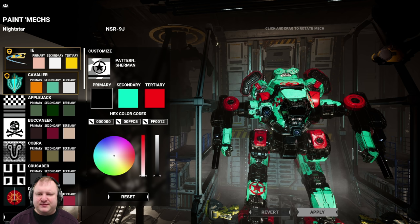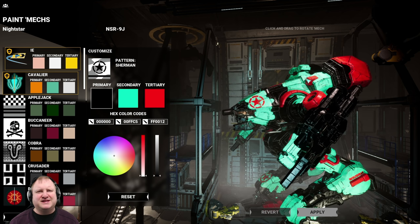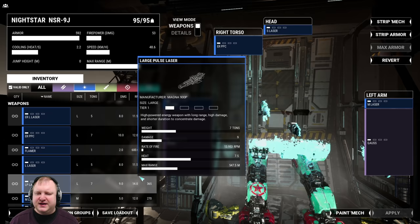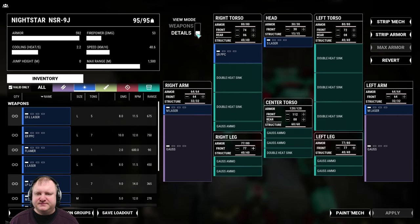A pair of Gauss Rifles supplemented with an ERPPC give it unprecedented long-range capabilities, and that's exactly what this thing will do. This is going to be a Sniper Nightstar with a little bit of point defense on top of it. Let's jump right into the build. Let me know if you actually like to have these little bits of lore in there, or should I just leave them out? I'll leave that up to you.